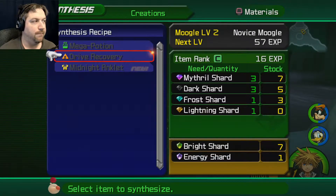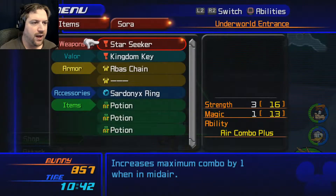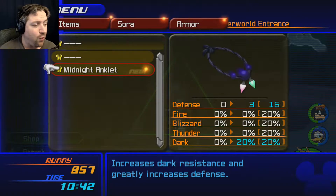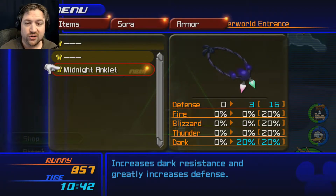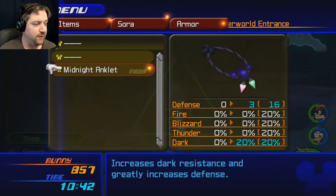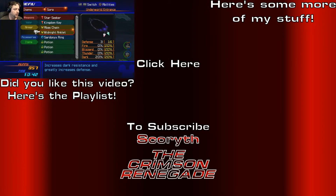As for the item we just got — the Midnight Anklet — it boosts my defense by three points. While three points doesn't seem like much, given how small your stats are throughout the game, three points is a big jump. It also increases dark defense by 20%, meaning I'll have 20% elemental defense across the board — fire, blizzard, thunder, and dark — as well as a total of four extra defense points with the average change factored in. Really good accessory overall.